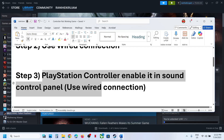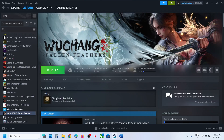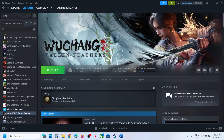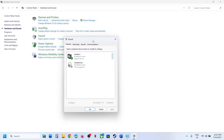The next step is for PlayStation controller users: enable the controller in the Sound Control Panel and use a wired connection. Type 'Control Panel' in the Windows search box, open Control Panel, then go to Hardware and Sound, and then go to Sound. Connect your controller using the cable.